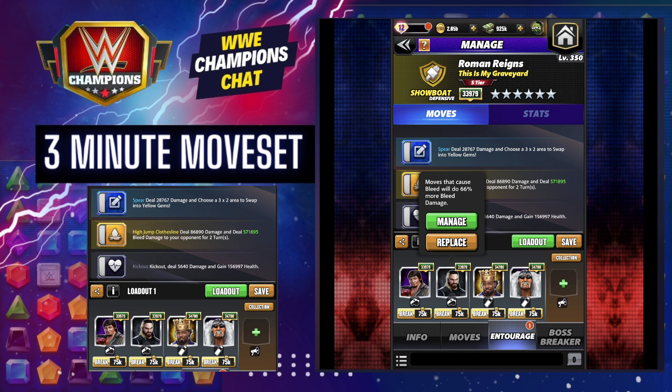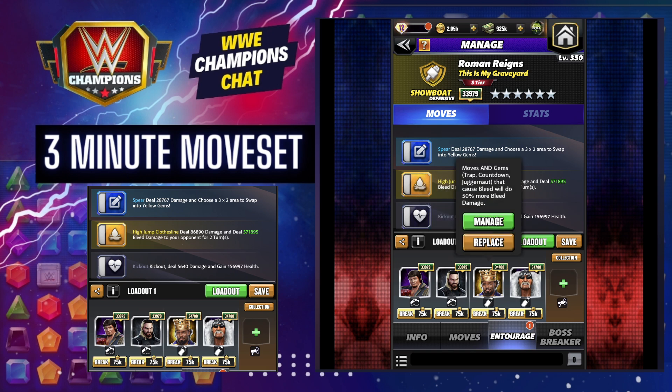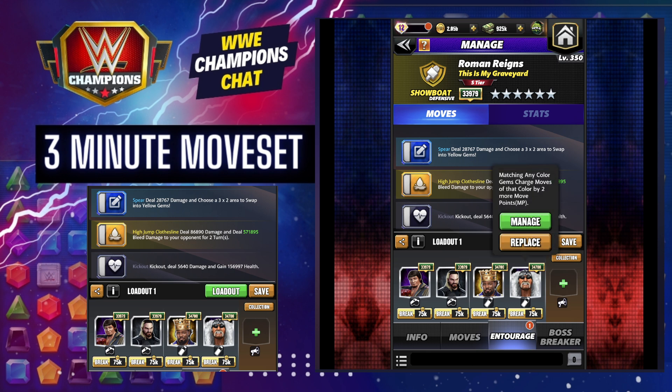Seth for moves that cause bleed will cause 66% more bleed. Woods for 50% more bleed. And then you do need Santa Hogan because you're making a three by two area into yellow, which is six gems.